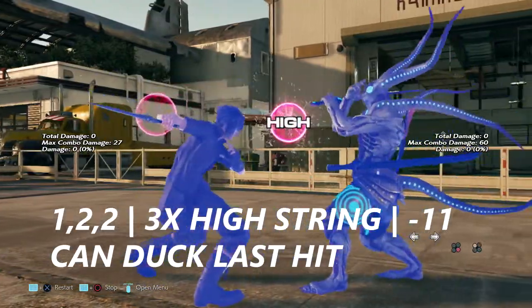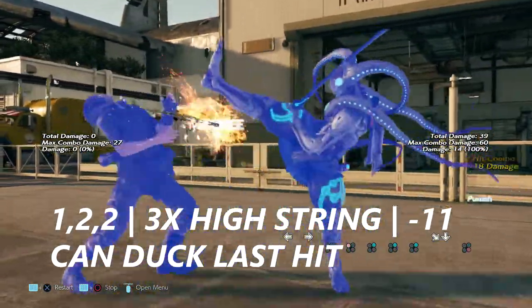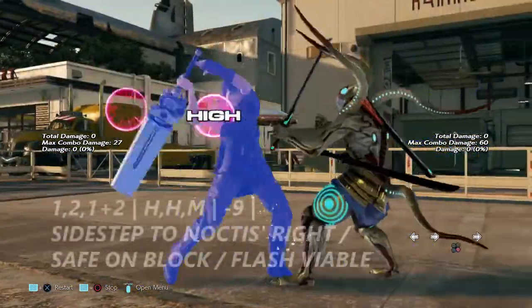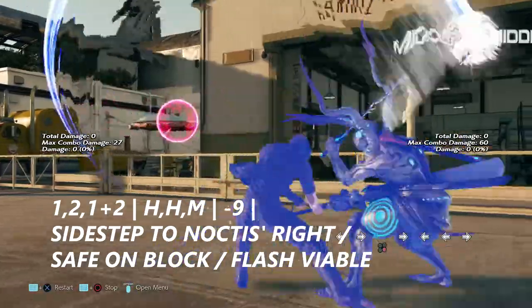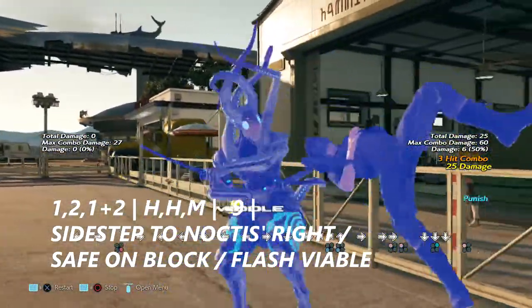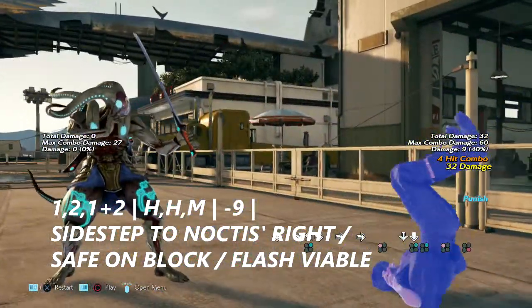1-2-2 is a 3-hit high string. It is negative 11 on block and you can duck the last hit. 1-2-1+2 ends in mid. It's negative 9 so it's safe on block, but if you sidestep it to Noctis's right, you can sidestep it and get a nice punish from it.